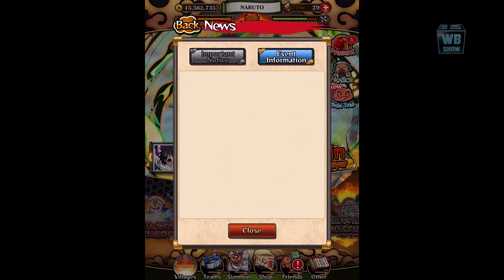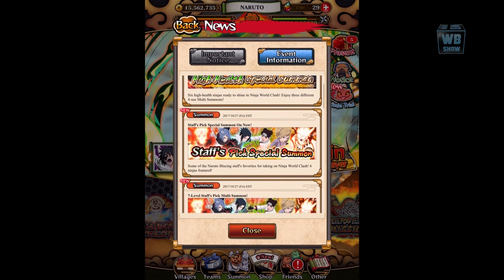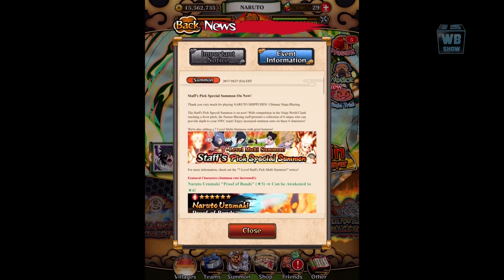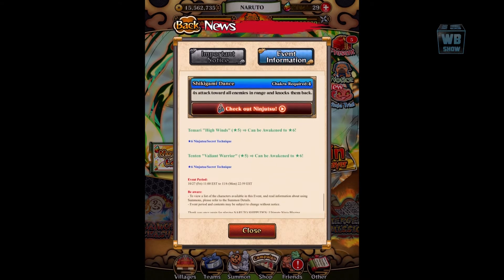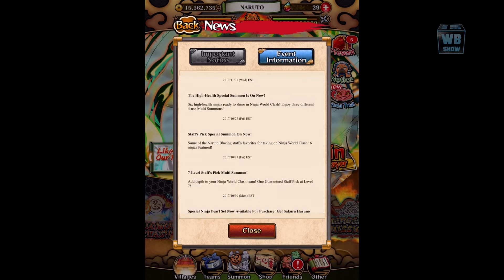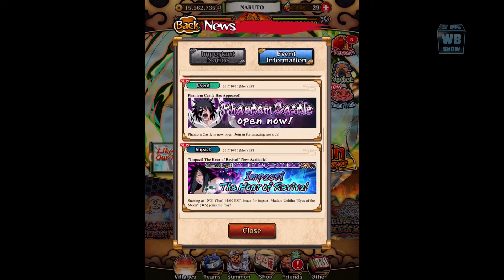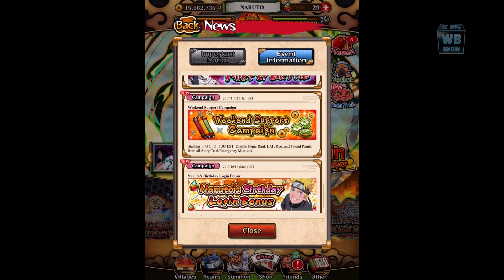Looks like there's a Staff's Pick special summon here — a seven multi-level summon. I already saw this in the Japanese version last week and knew they were going to have it. Personally I don't like them, though I do like the Sage Mode one. They also have the Phantom Castle open, and Ninja Road is coming soon.